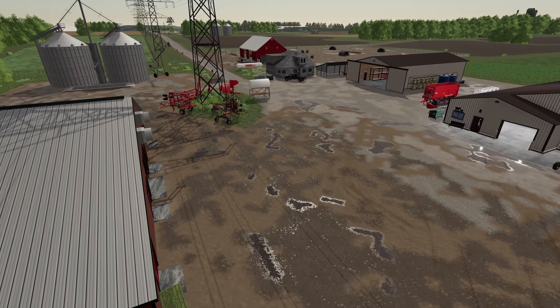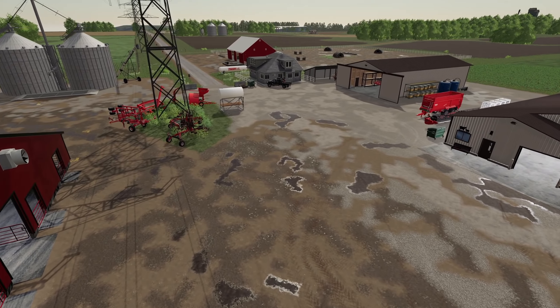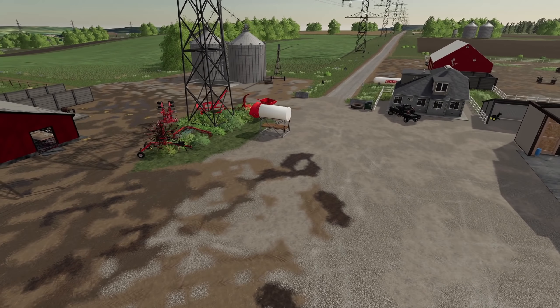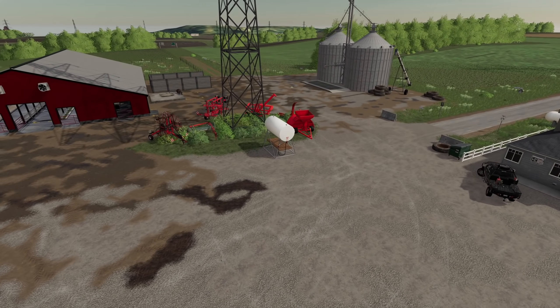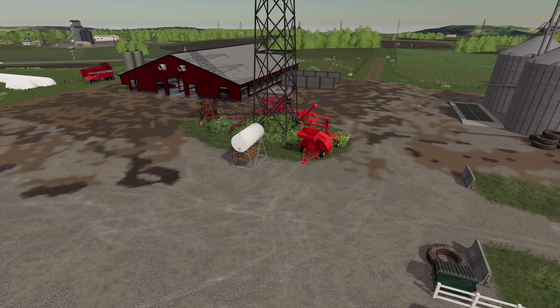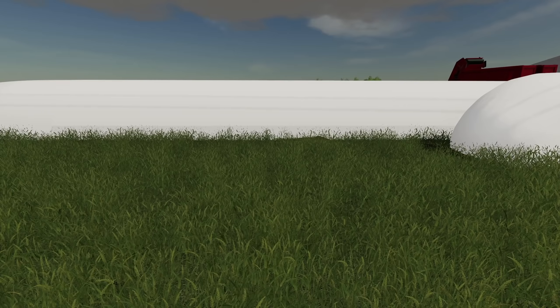Hey, what's going on folks, Clutch here, welcome back to Somewhere in Canada. We've been working on this farm and she is just kind of a mess — we got equipment here, we got equipment there, we got equipment everywhere right now. It's time that we maybe organize this a little bit. I can't tell where our pigsty ends and our farm yard begins, there's just so much garbage and junk everywhere.